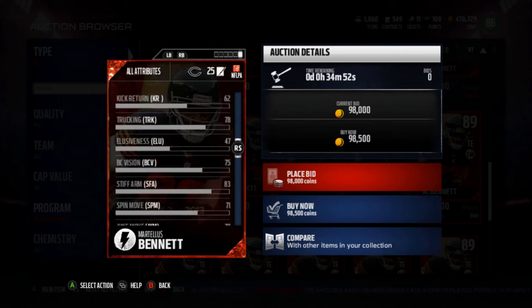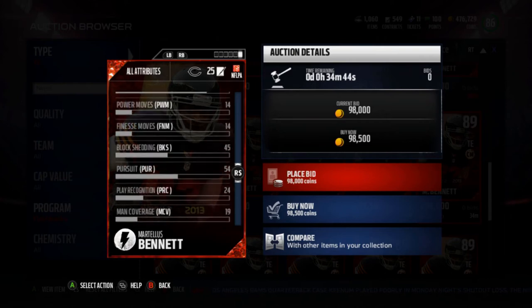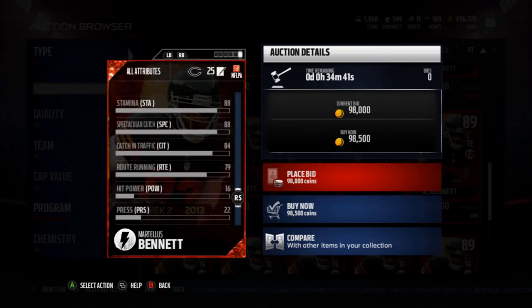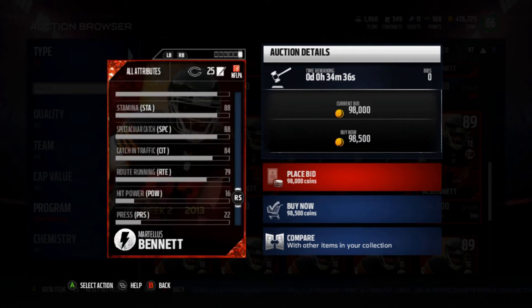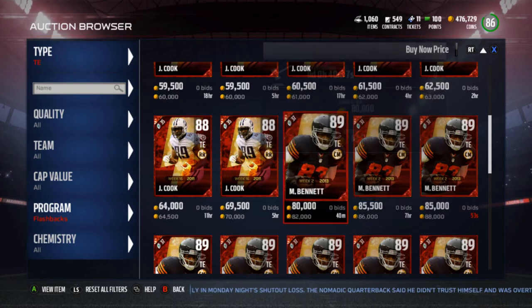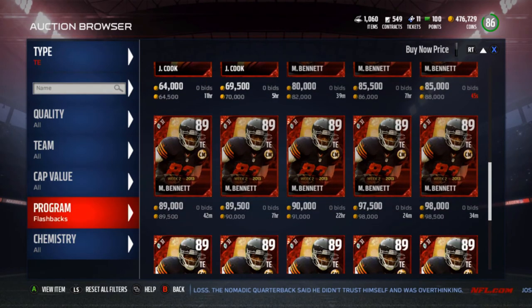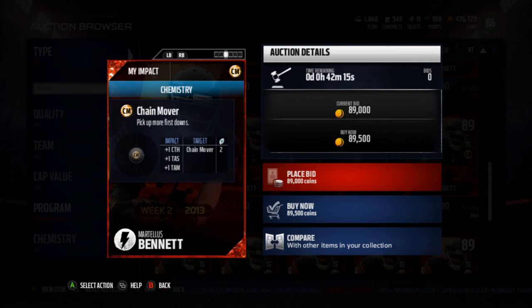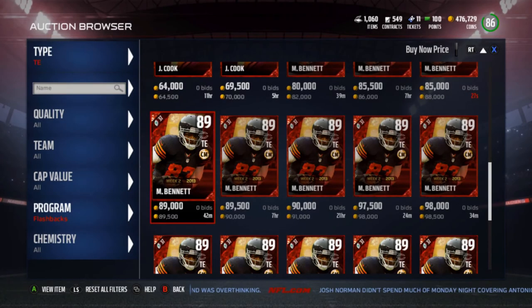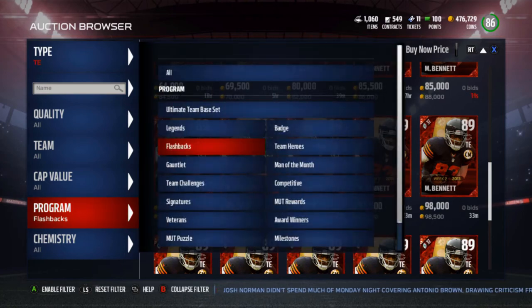His carrying is pretty good so he won't fumble. Pass and run block are solid. 78 trucking, good stiff arm, not bad spin and juke move, good impact blocking — definitely a really good blocking tight end, which is what the Patriots are using him as right now until Brady gets back. Good stamina and injury stats too. I'll definitely be adding him to the team. I need to pair him up with someone who has chain mover chemistry — probably a quarterback — to get that boost to catching, short accuracy, and mid accuracy.